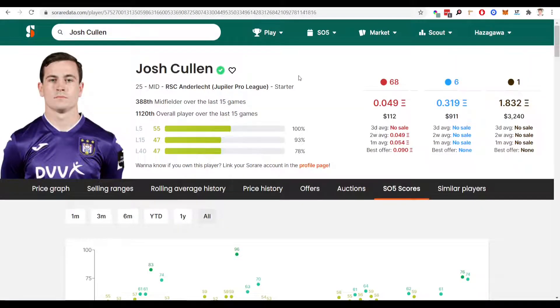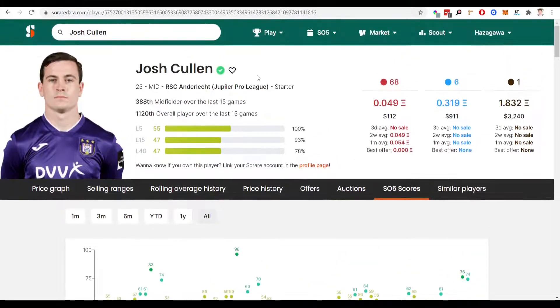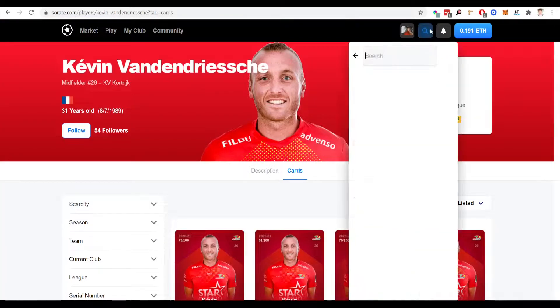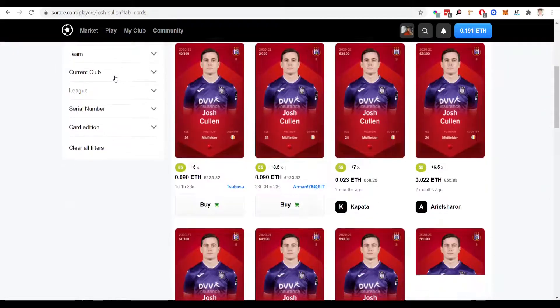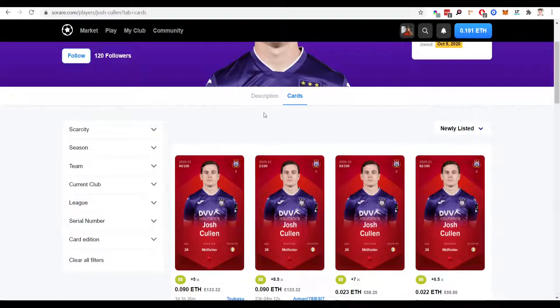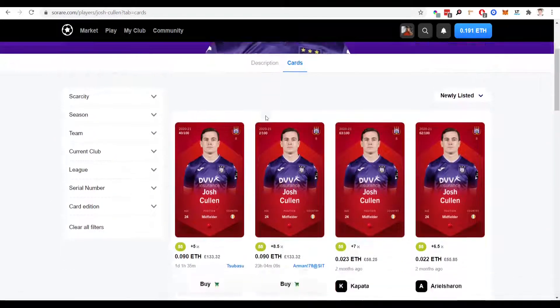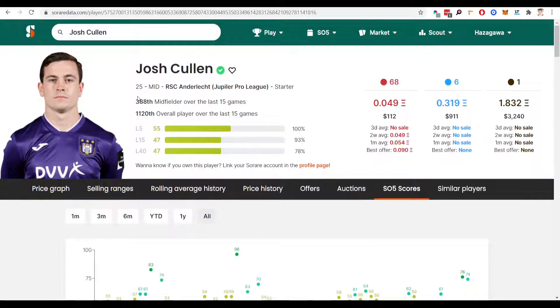The next midfielder is Josh Cullen of Anderlecht, only 25 years old, obviously playing for a top side. As you can see from his minutes and numbers, looking brilliant in terms of the scores he's getting — he's going to get you regular scores of 50 or higher, which is absolutely brilliant. Price-wise, he could potentially be picked up for around £100, and with the new auctions coming up you can probably pick him up on the primary market at a much lower price. Another fantastic option, playing at a top club which is also a bonus.